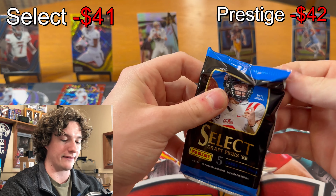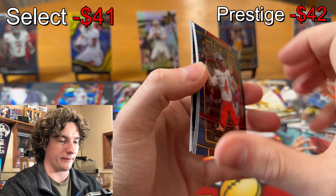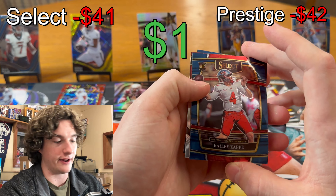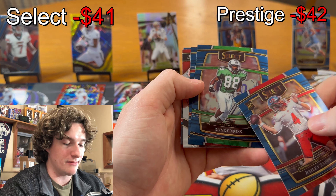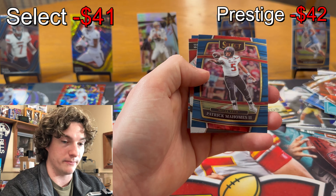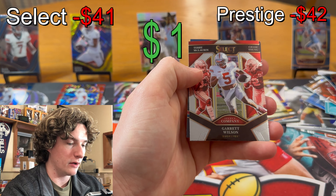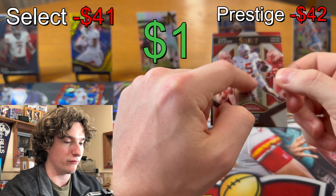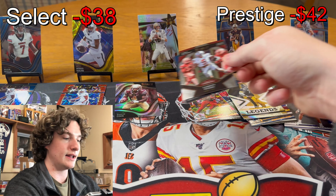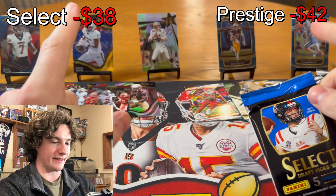Box two of Select Draft Picks. We got Bailey Zappe base rookie — honestly he's a freak, he's good. Randy Moss — he's a freak too. These cards are a bit bent, the chromium is messed up. Patrick Mahomes base, we got Select Company, Garrett Wilson rookie, Chase Young, Terry McLaurin, and then Gronk. Honestly decent first pack.